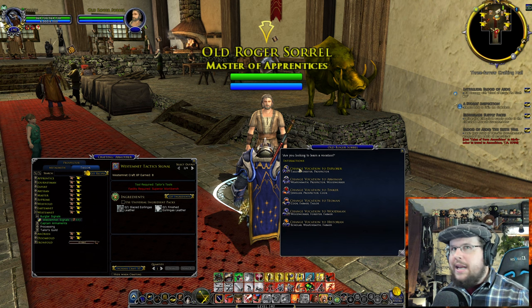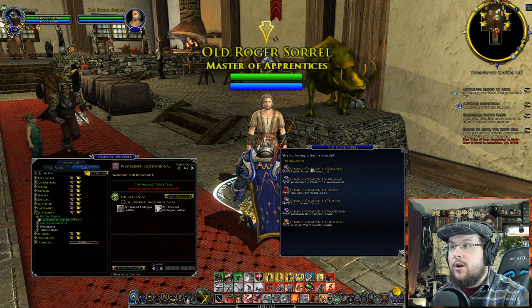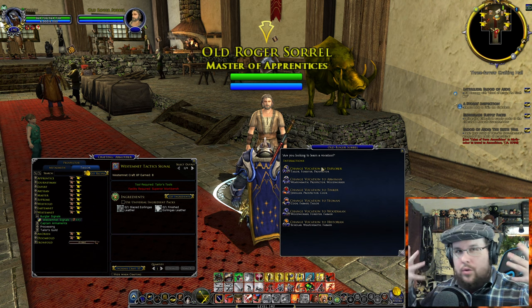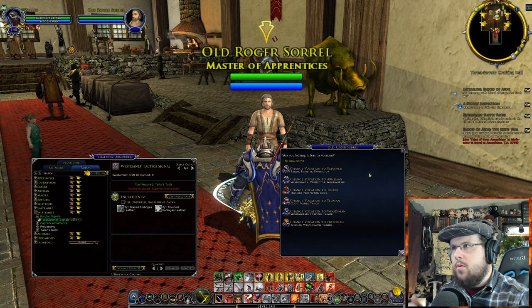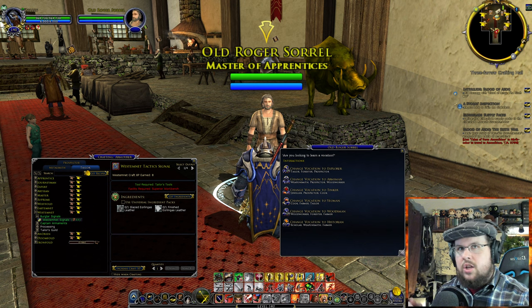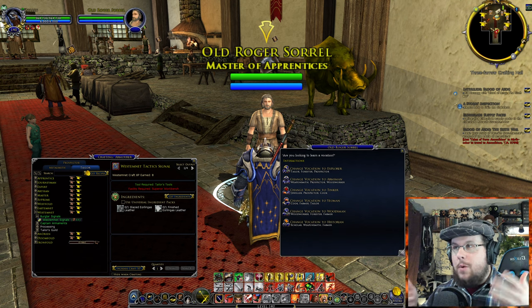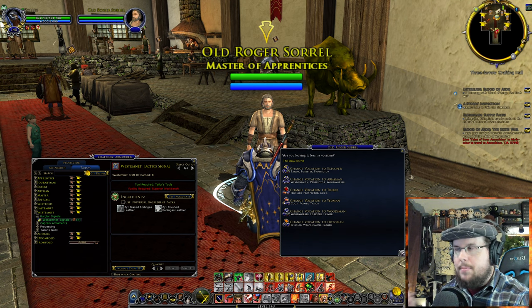Tailor makes medium armor and light armor. Forester — they collect branches, can tan hides, and do that middle-ground work. Prospector — you can refine metals as well as collect them on the field. It gives you the option to collect ores on the field.